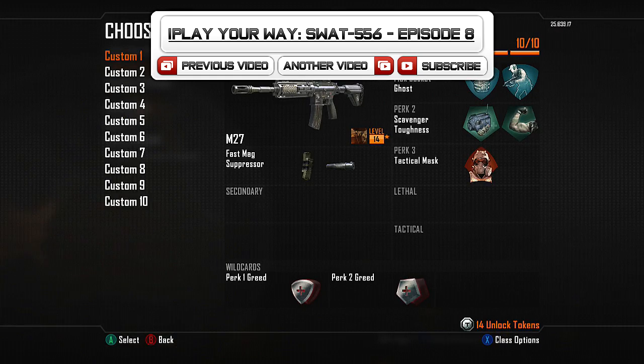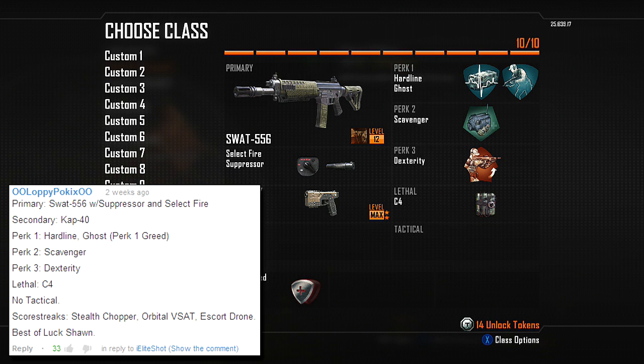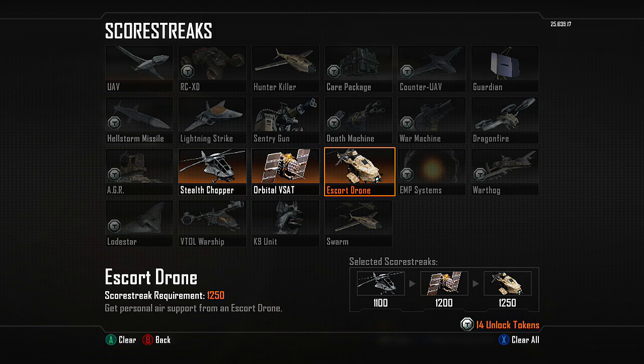Today's class was created by Loppy Pockix — I'm sorry if I mispronounced that — but what he created was the SWAT 556 with Select Fire and Suppressor. For my secondary, he put on the Cap 40. For my perks, he has Heartline, Ghost, Scavenger, and Dexterity. And for my lethal, he put on the C4. For my scorestreaks, he also added the Stealth Chopper, the V-Sat, and the Escort Drone.